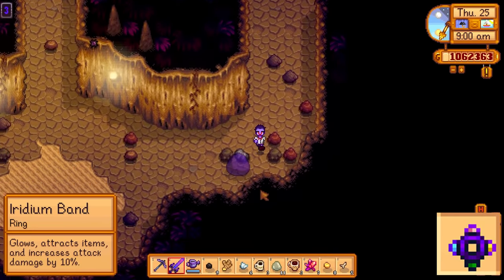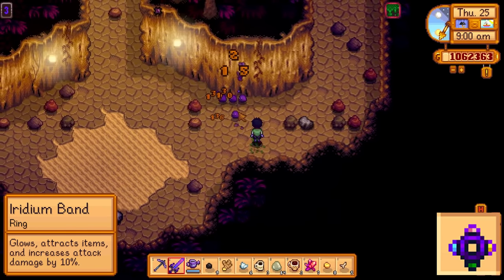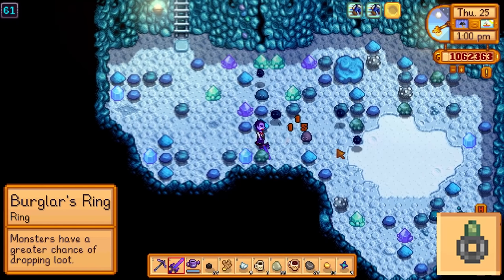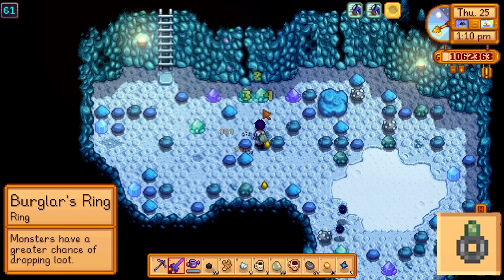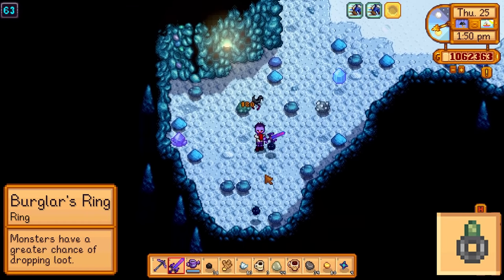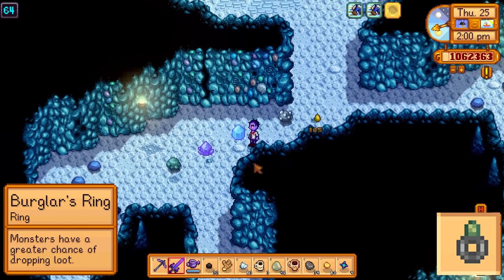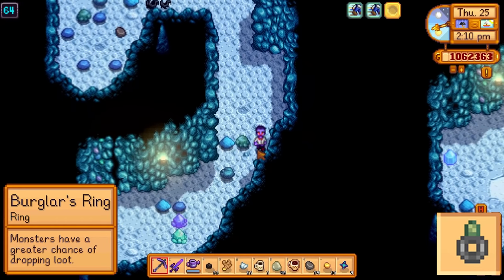The iridium band is effectively the best ring in the game, as it's 3 for the price of 1. It combines the effects of the glow ring, the magnet ring, and the ruby ring. Although it's not 100% necessary to have, I think it's way too good to not at least be tempted to use. If you kill a monster while wearing the burglar's ring and you don't receive a drop from that monster, it will actually roll the drop table again, giving you a second chance to get an item. This is really good for when you're looking for a particular item or when you're trying to gather a lot of a resource, like when you're killing the dust sprites for coal. The effect of this ring does not stack, so there is no added benefit to wearing more than one burglar's ring. I think this is by far one of the best items in the game because it will nearly double the rate at which you get items that you're hunting for.